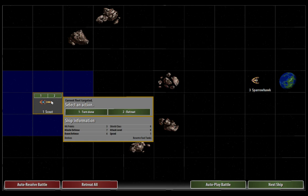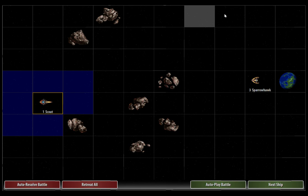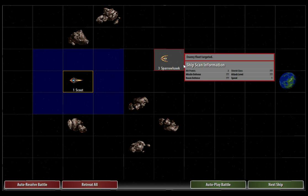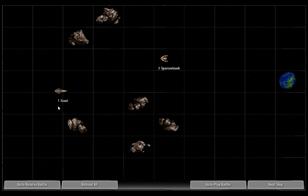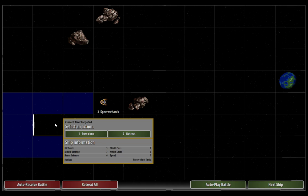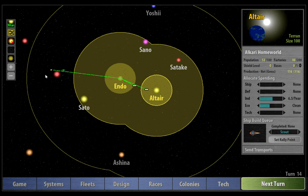So this is the tactical combat screen. As you can see, it's quite small — ten across by eight down. This plays to the strengths of the game really, because the tactical combat actually works quite quickly. You just click where you want to move. I have no hope of winning this tactical battle; I'm just demonstrating how it works. But you have these asteroids which you can use to put a space between you and your opponents. The Sparrowhawks are small ships that likely have a weapon on them, but I don't want to lose my scout. So I'm going to retreat by hitting the 2 key — and there we go, we've retreated. Click on Exit.